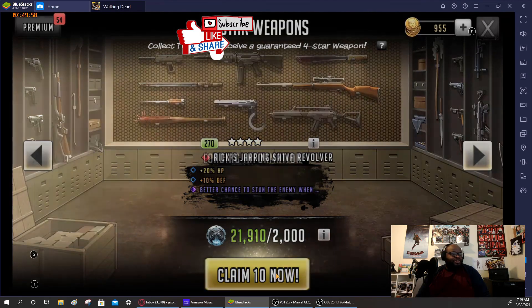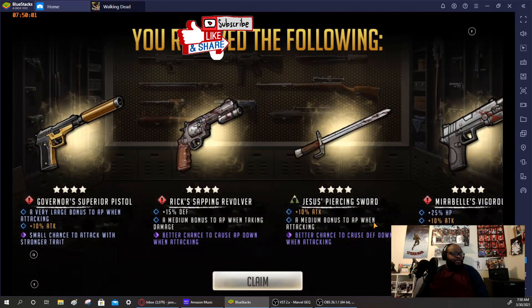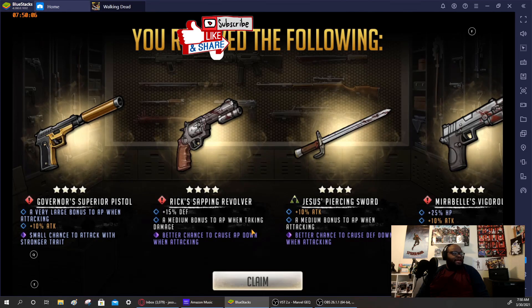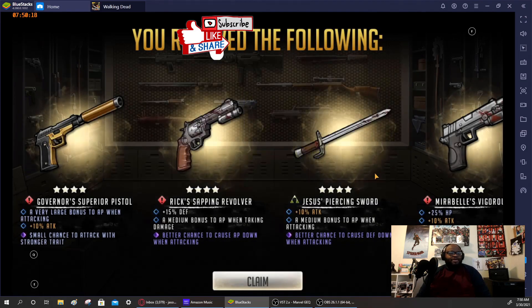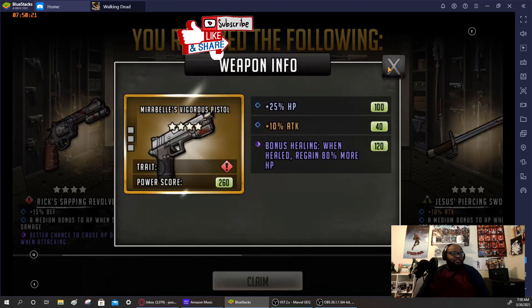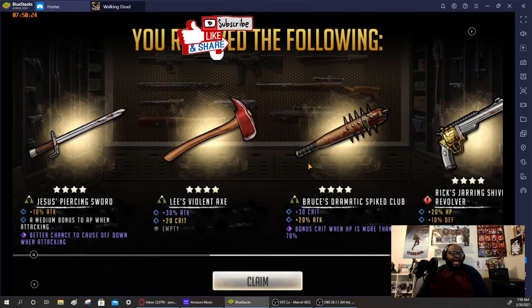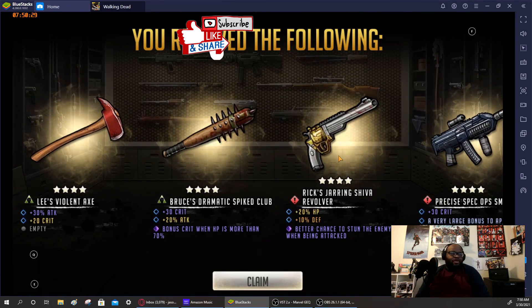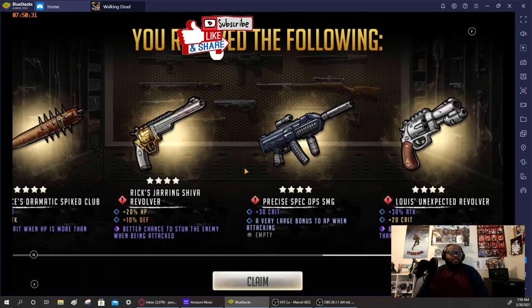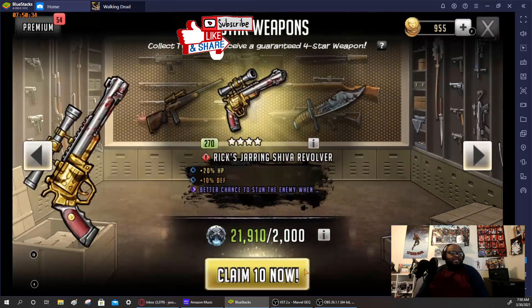Let's pull on the New Threat wheel and see what we get. We got the Jesus Piercing Sword — defensive down. Not bad. AP down now — this AP down can be really effective in this era, especially with the mythics having such quick rushes. Got another Jesus sword, Lee's Axe — that'll be fodder. Bruce's — we got Rick's Shiva Revolver which gives the stun. Not bad.